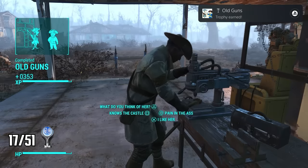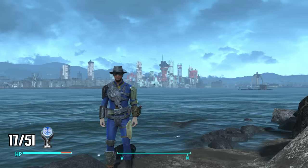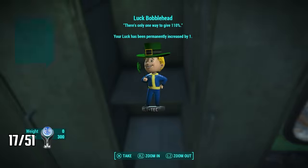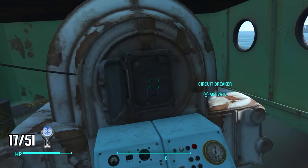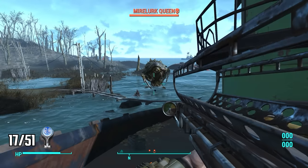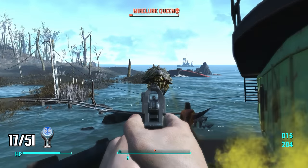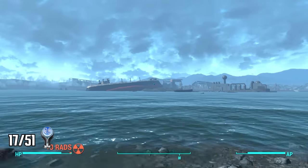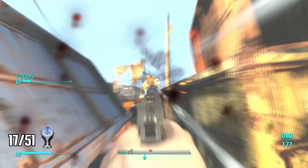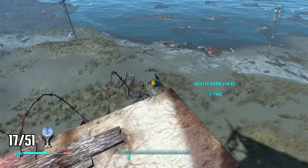Now it's time to hunt for bobbleheads. On Spectacle Island I find the Luck Bobblehead inside a green boat — I also find a mysterious circuit breaker that spawns a Mirelurk Queen. I take it out with my mini nuke launcher. Southwest of there I swim to a large red and black vessel washed up on shore, take out all the enemies, find another magazine, and the Agility Bobblehead, earning me the They're Not Dolls trophy for finding 10 bobbleheads.